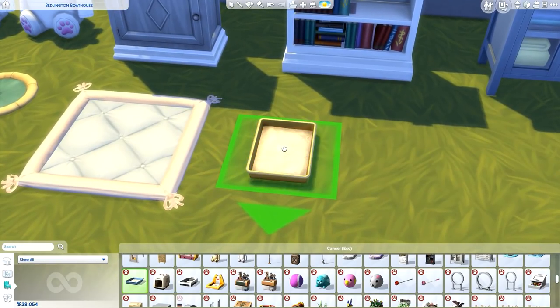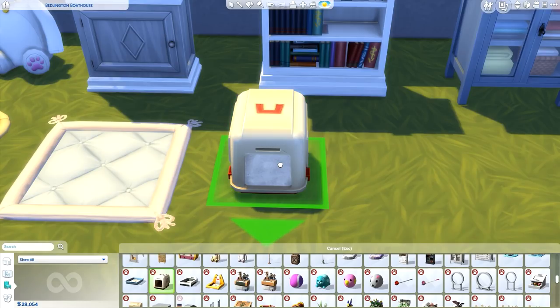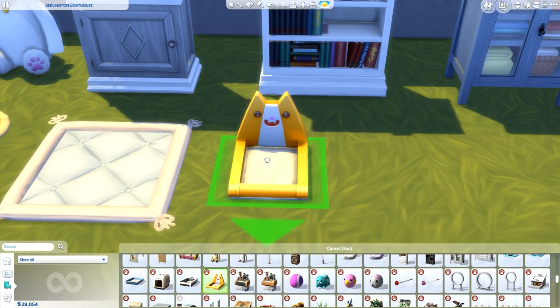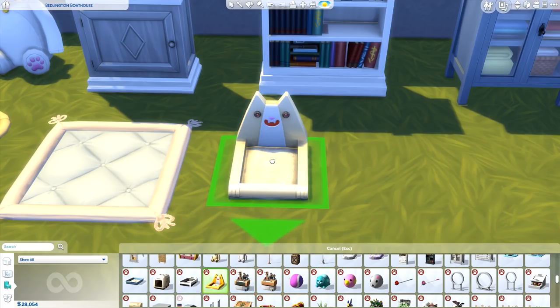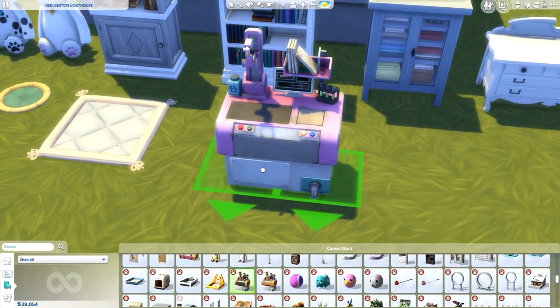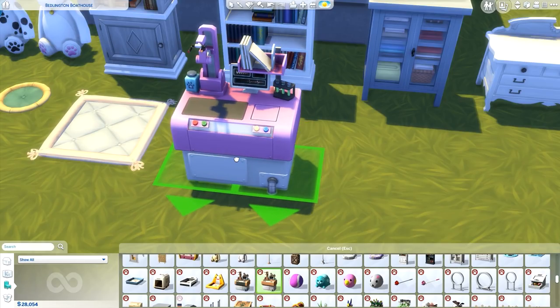Now some litter boxes — we have a regular one, a covered litter box, and an automatic scoop-free scooper. Then we have the self-cleaning litter box called the 'Litter Laser' — I'm pretty sure those eyes are lasers. I've never seen it in action so I'm very excited! I think it's super cute. Next is the medicine crafting bench — you can use this in your vet clinics to craft and sell medications rather than just working on the pets yourself.